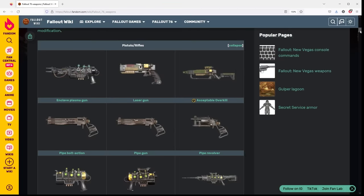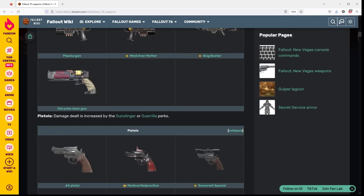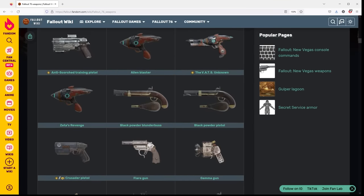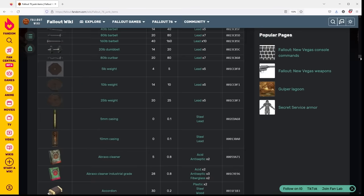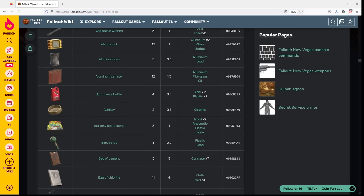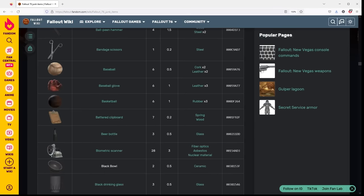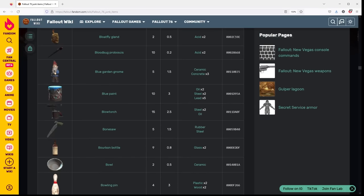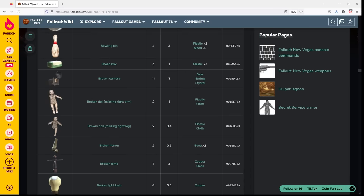So rather than going through every single item and trying to think whether or not that specific thing would have around the same value as in our day, I filtered the list by their relative uselessness. A lot of things that had value in the pre-war still have value in the post-war to varying degrees, but borderline useless items in the pre-war would have higher chances of still being pretty useless in the post-war. Maybe an example will help.